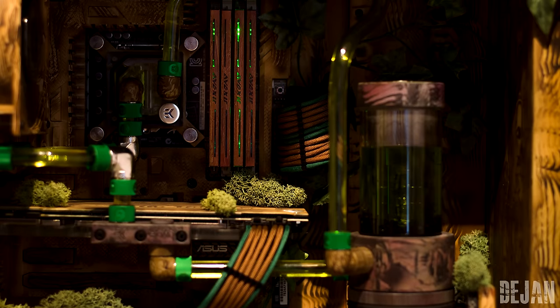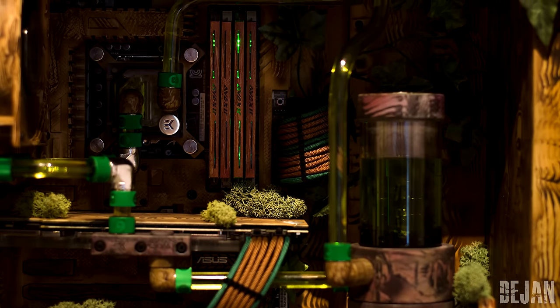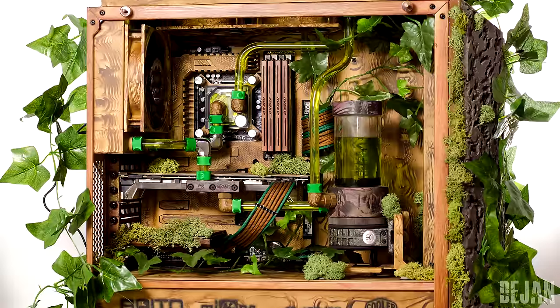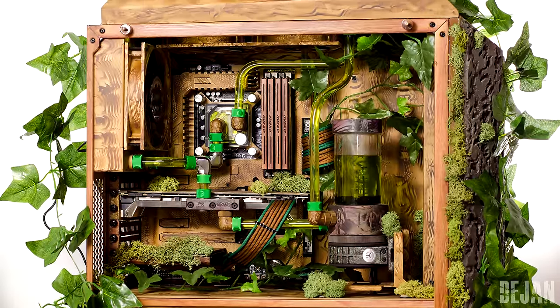This PC definitely gave me some wood. A few of the modifications I like are the green LEDs that show through the Avixir RAM sticks, the amazing front panel that shows off the reservoir, and finally the spray painted camouflage motherboard that pretty much looks hidden. I'm honestly stumped by the amazing attention to detail. If you ask me, I think Ivy would be a great contender for the best PC of 2016.